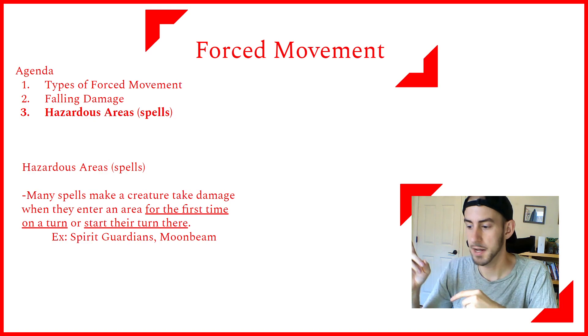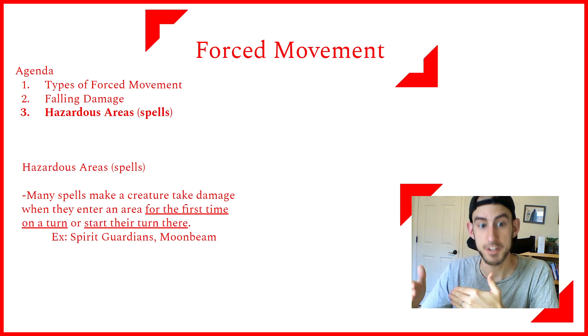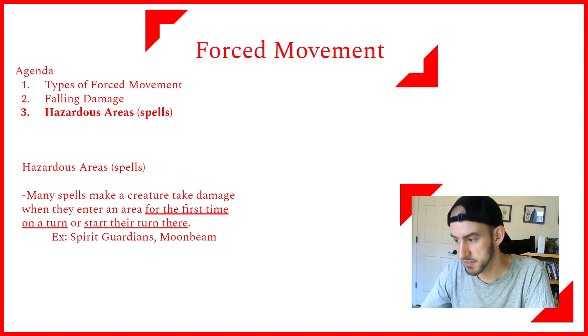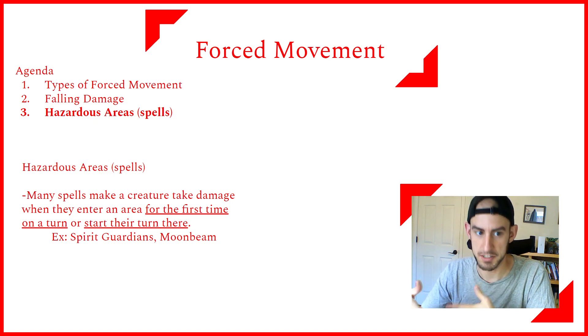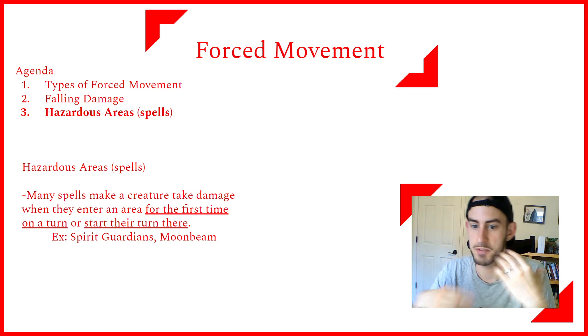For example, if Spirit Guardians is going and you have the Telekinetic feat, you walk up to within 20 feet of them, then use your bonus action to shove them into the aura. If they fail their save against the shove, they get pushed in and take the damage. Then you end your turn, it's their turn, they start their turn there, and they take the damage again.